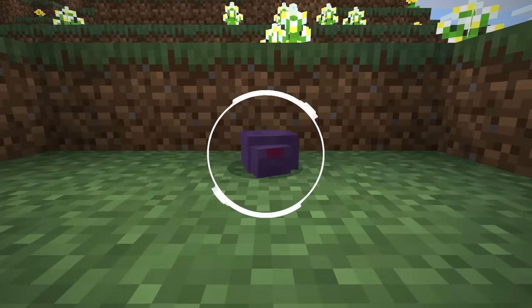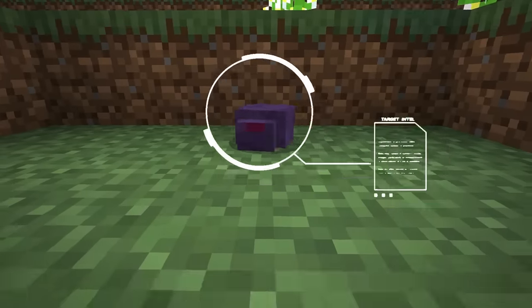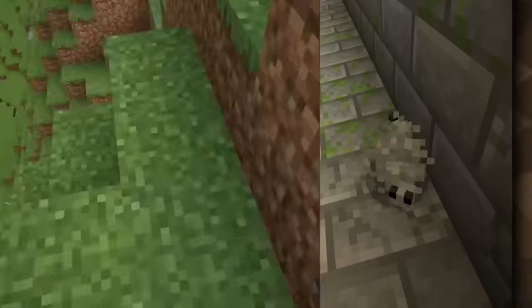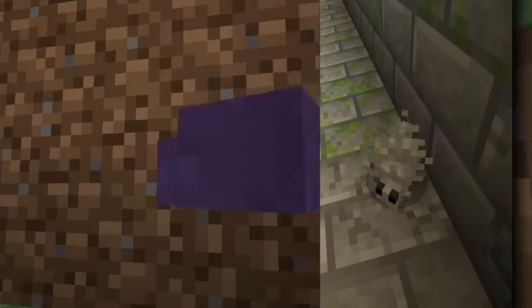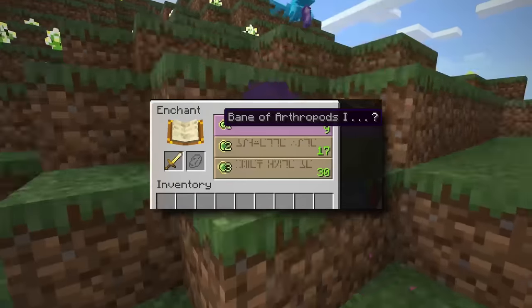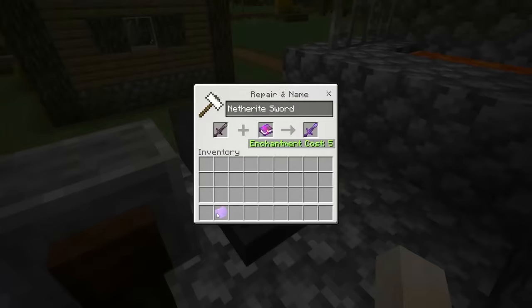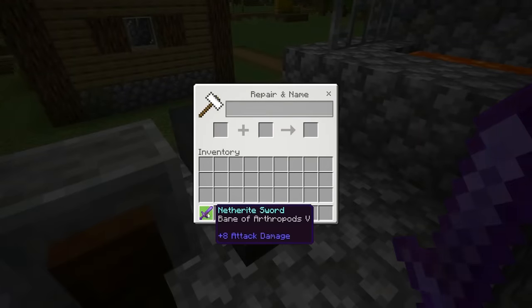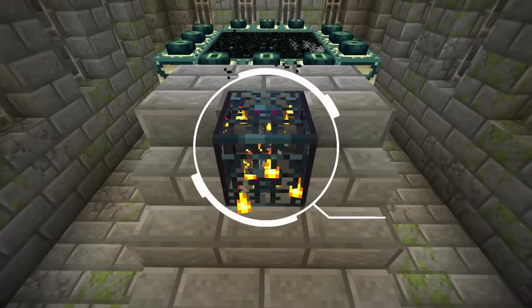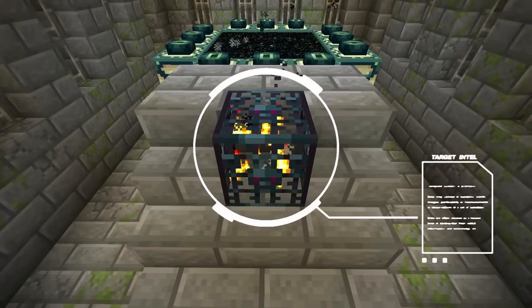The Endermite seems to be some sort of weird parasite originating from another dimension. If you look at the Endermite and the Silverfish, they look pretty similar. They both are arthropods, since they are both affected by the enchantment called Bane of Arthropods, one of the most useless enchantments in the game. Further proof of this connection between the Silverfish and Endermite is that Silverfish spawners are found right next to the End Portal, a place where Endermites supposedly live.